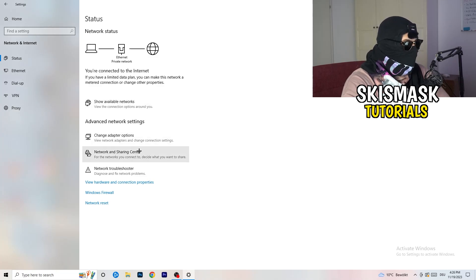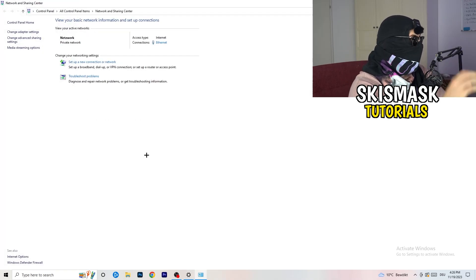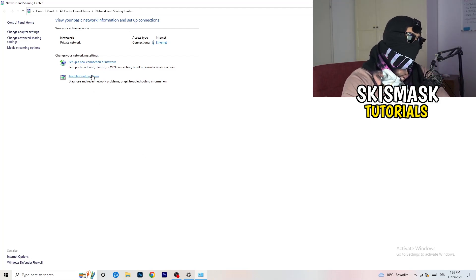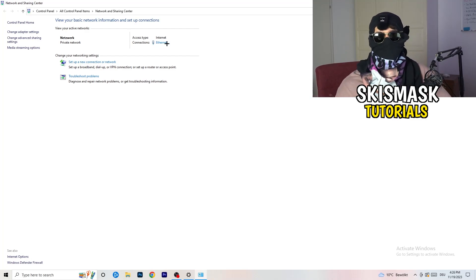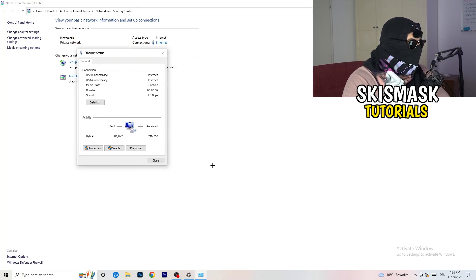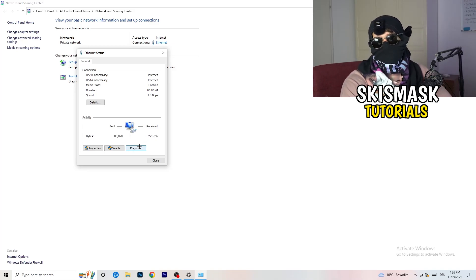Now go to Network and Sharing Center. From there you can also click Troubleshoot Problems to let Windows find any issues. Click on your active connection — it will appear as blue text. You can click Diagnose to diagnose your connection. If nothing is wrong there, click on Properties.